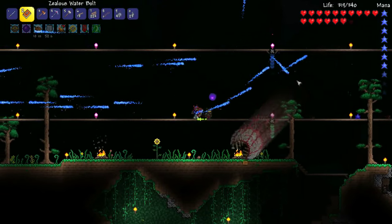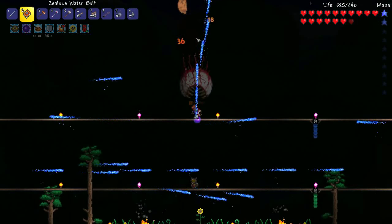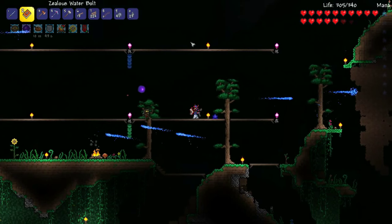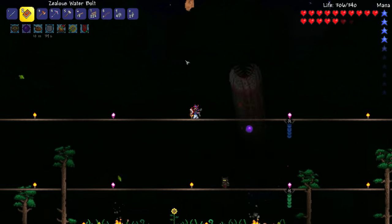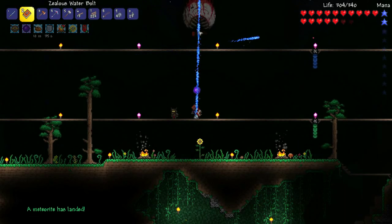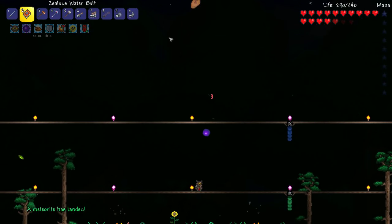Same for Skeletron — I'm not just going to make a water bolt box; I'll try and beat him a different way. I was thinking of trying to get the meteor set, and that will help a lot. Speak of the devil — a meteorite just landed, cool!